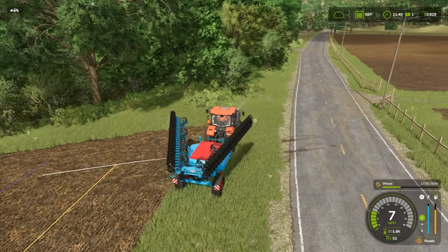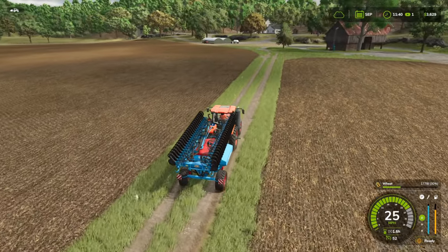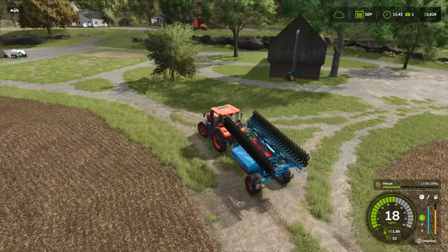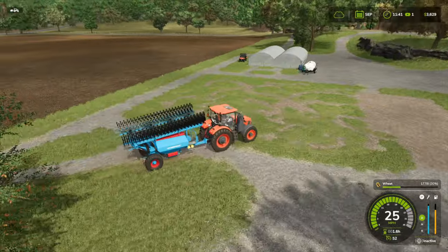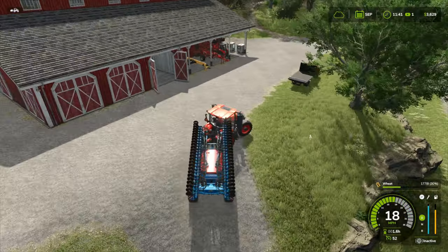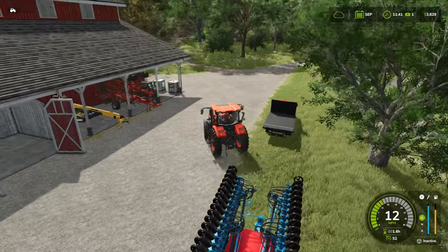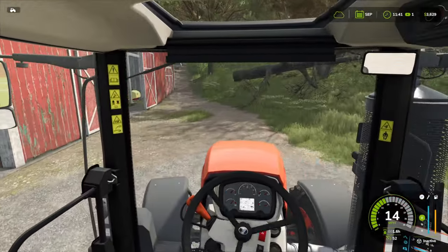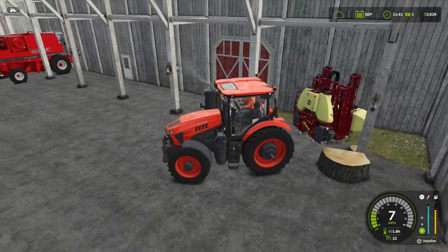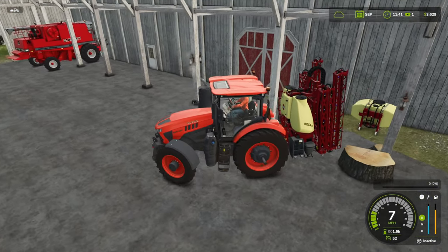Alright guys, so we just got done planting that field. I did plant wheat — I was first planting canola but switched. So we got that field seeded. That other field is going to be soybeans. If you missed the first part, this is episode two. I'll put up this tractor later. Now we're going to go ahead and spray herbicide on both of them fields that I just planted.